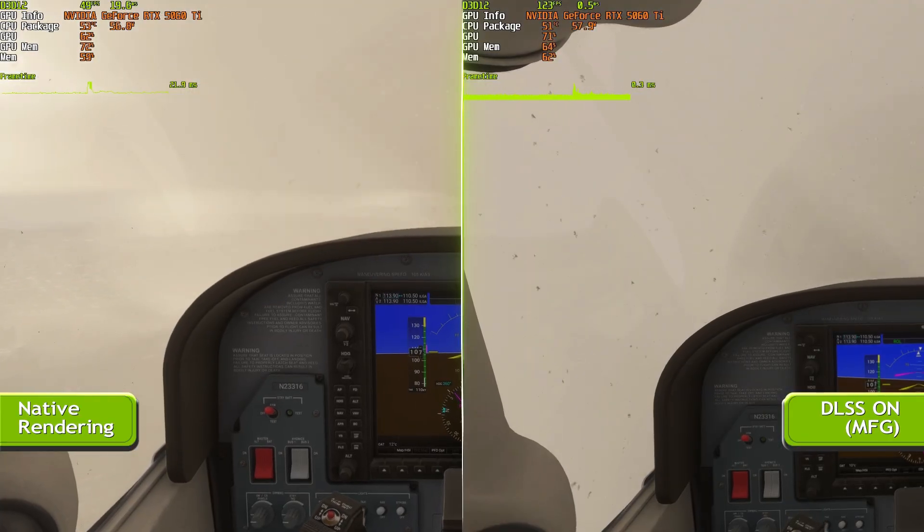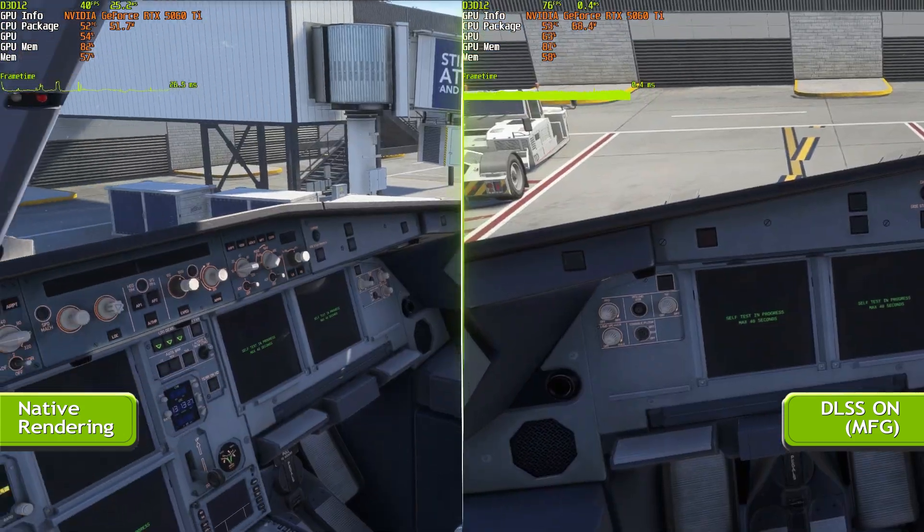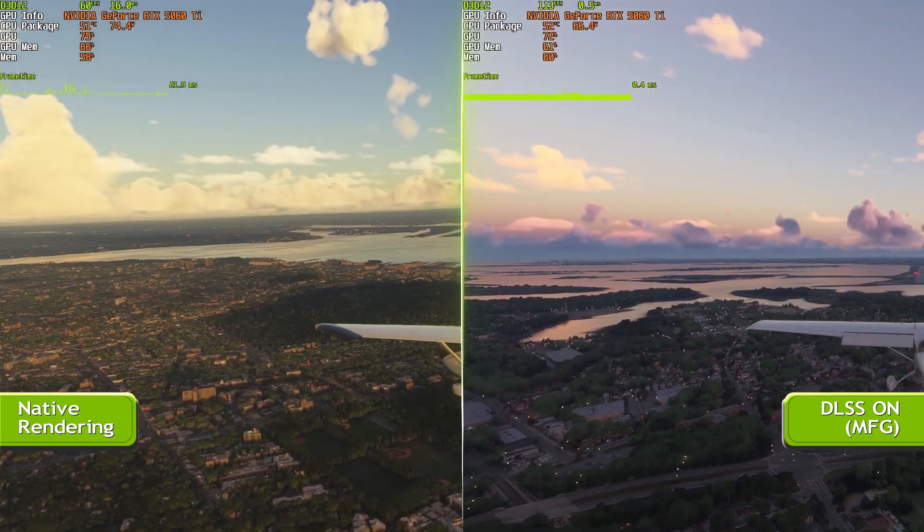In MSFS, that means no camera blur, no microstutter — just a flight that feels visually uninterrupted.